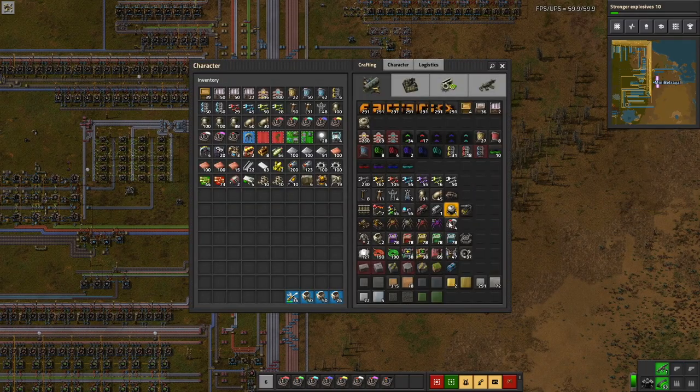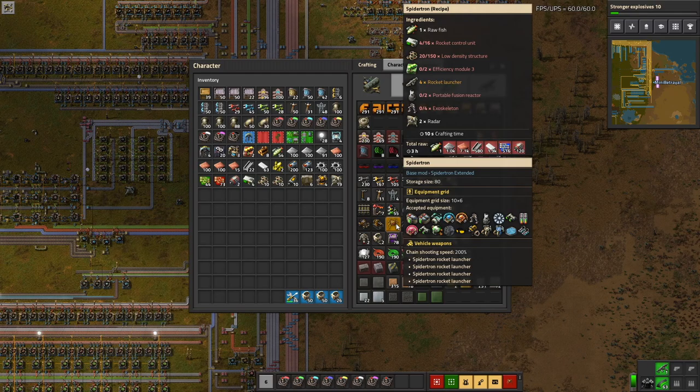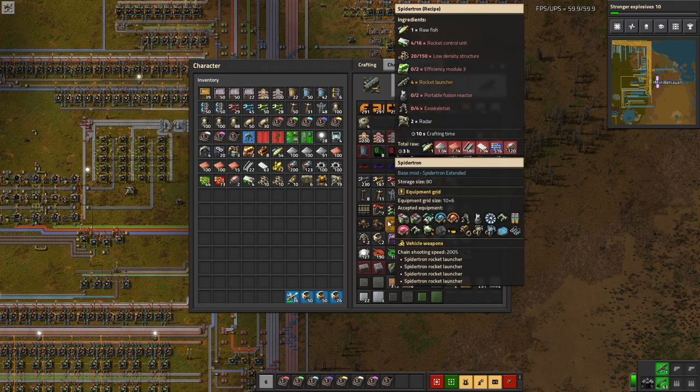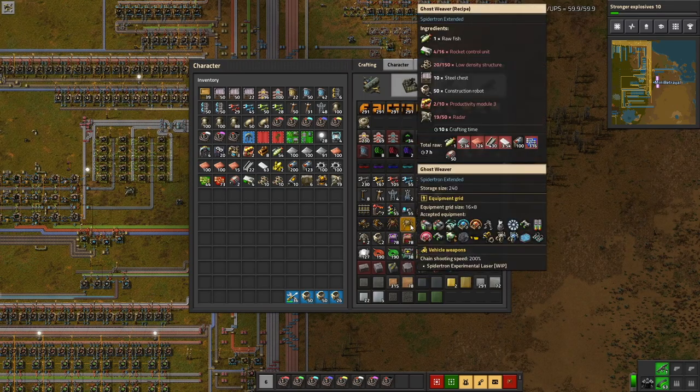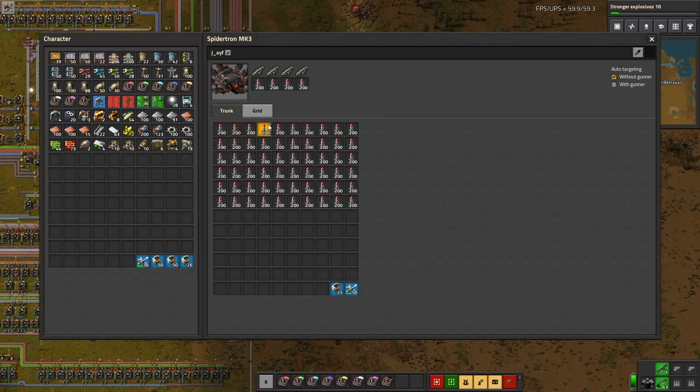Since the last episode there is another Spidertron type: the Ghost Weaver. I haven't built one yet — it's basically an alternative Mark I Spidertron. Some of the cost is the same: the fish, the control units, the low-density structures. But instead of being combat-oriented, it is production-oriented. It comes with a massive inventory of its own and a reasonable-sized equipment grid. The idea is it works as a base builder, much like Celo used to be.